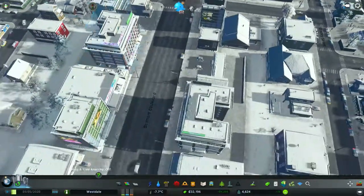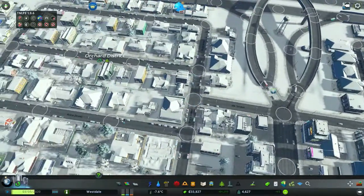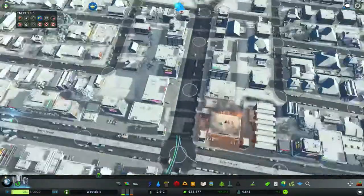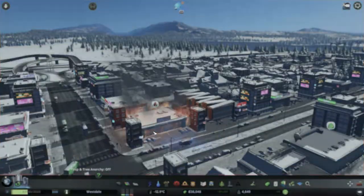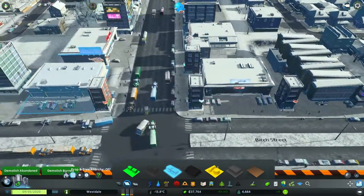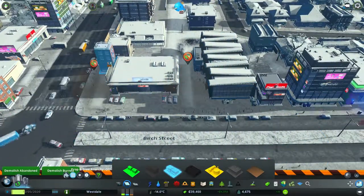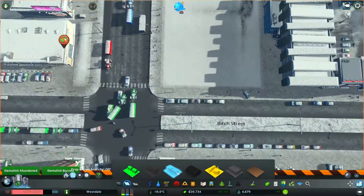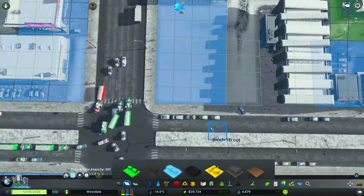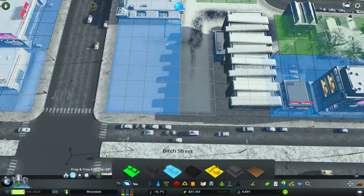I also got the normal traffic mod, so if there's any weird intersections we need to figure out which lanes people use — right now we seem to be okay. Oh, that building's on fire! Why did you build like this — these corner buildings? What are you doing? It looks stupid. Don't build like that. Build a normal building.